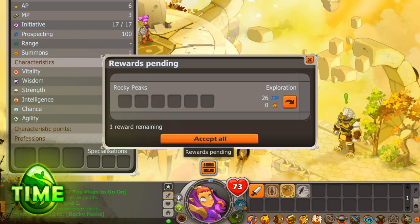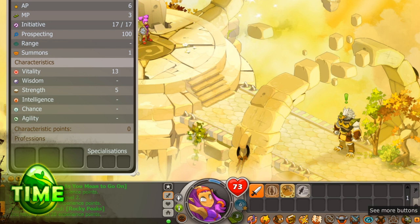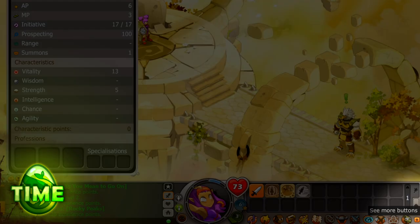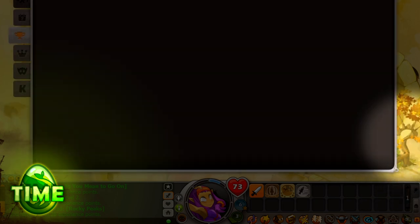You've probably noticed this strange square button in the middle of the screen — this is where you redeem your achievement rewards. You have unlocked an exploration achievement by discovering the Rocky Peaks area, which means you have a reward of 26 experience points waiting for you. Click the Accept All button to redeem them. Get used to redeeming rewards like this because you will naturally be unlocking a lot of them. If you want to see what else you can unlock, click the little plus sign at the bottom right corner of your interface, then click on the Golden Cup to open the Achievements window.